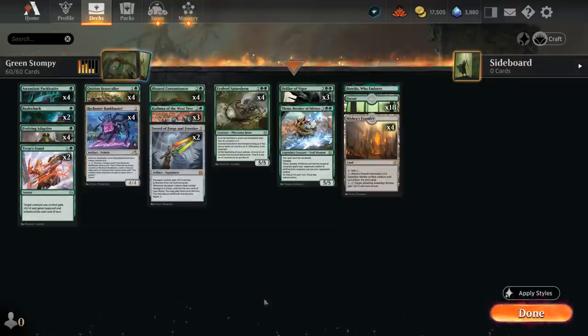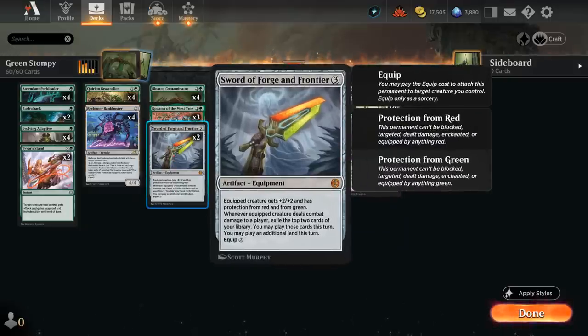We also have two copies of Sword of Forge and Frontier — a nice curve-topper in the late game, shining especially against red and green decks thanks to the protection, as well as +2/+2 and equips for two mana. It's a bit pricey to play and equip, which is why it's a nice late-game play. Whenever the equipped creature deals combat damage to a player, we exile the top two cards of our library and may play those cards that turn, plus play an additional land.